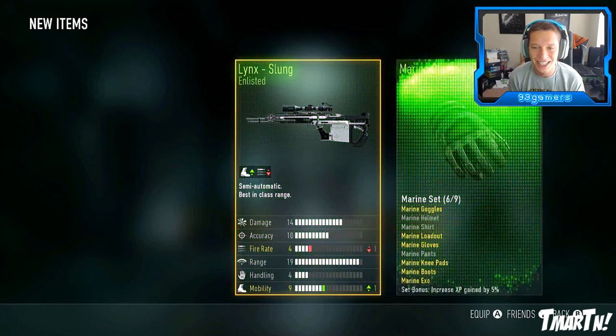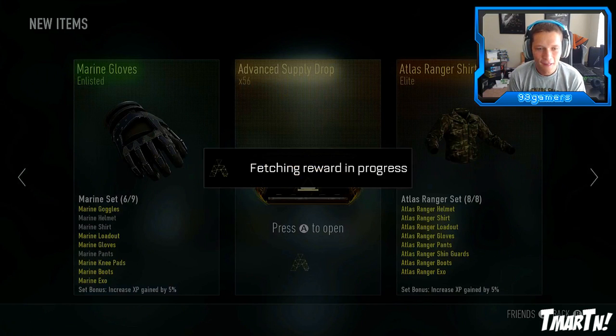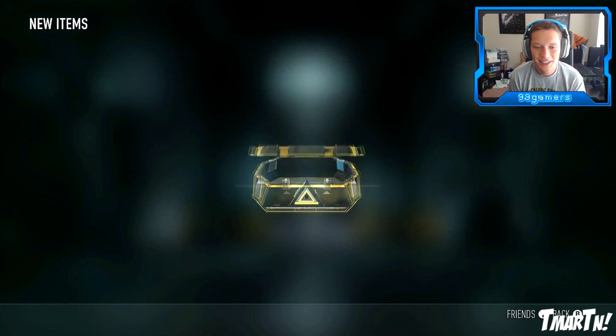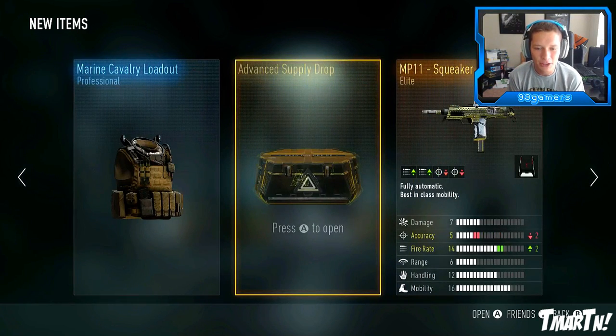We got legendary - that makes me feel so good. Finally! It took us - what are we at right now? We're at 54 opened, so it took us 252 advanced supply drops to get our first piece of legendary gear, and it was a set of knee pads - which is not the greatest, but beggars can't be choosers.